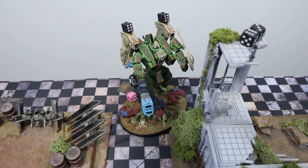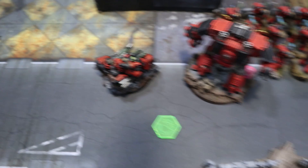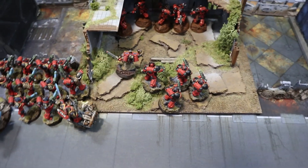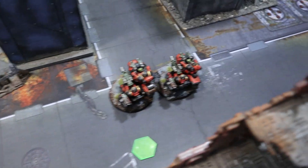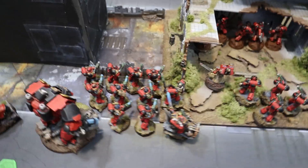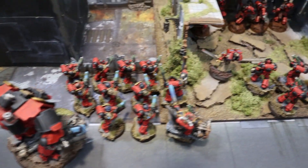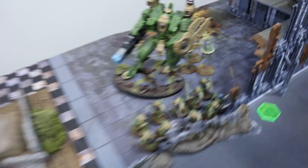Shooting wise: the bolt rounds killed only one drone, and the multi-melters were deflected, killing another two drones. The intercessors shot into the fire warriors but achieved nothing due to cover. Then a combination of bolters, plasma, and the Decimator relic finished off a drone unit. The Redemptor managed to take four wounds off a riptide. I killed one drone unit and halved another, plus injured a riptide slightly - but probably not enough damage done. We'll see what happens when Manta Strike arrives next turn.